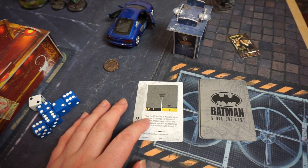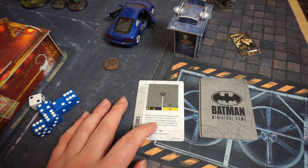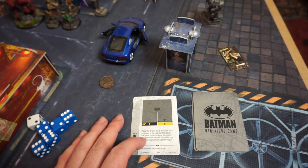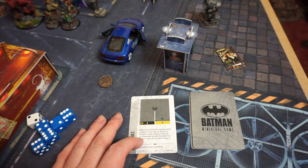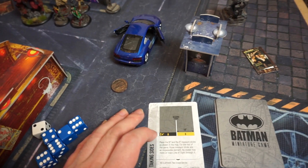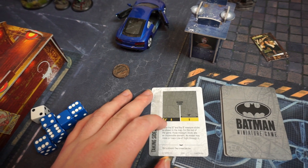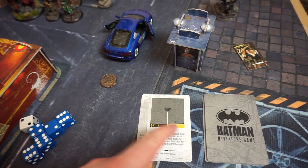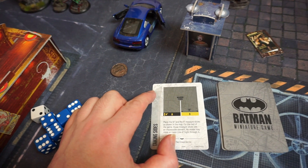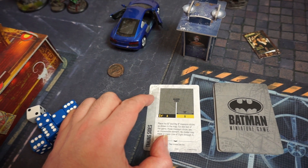The deployment is called Taking Sides. Place a 10-inch and 8-inch measure stick as shown on the map — for the rest of the game those measure sticks are impassable elements, no model may move or trace line of sight through them. Interesting — I haven't actually used the official measuring sticks that came with the box, just been using normal measuring tape. So there's a four-inch deployment but both teams are next to each other and have to come round the circle to get at one another, and you can't grapple over it either.